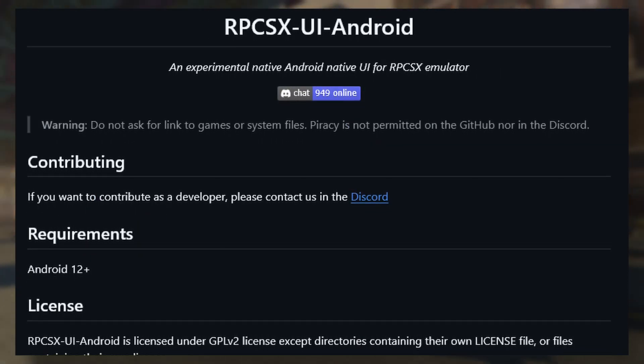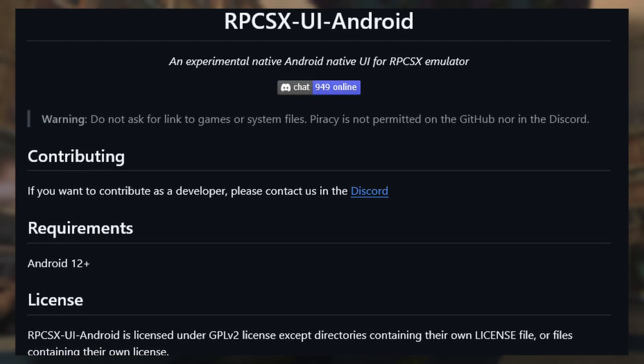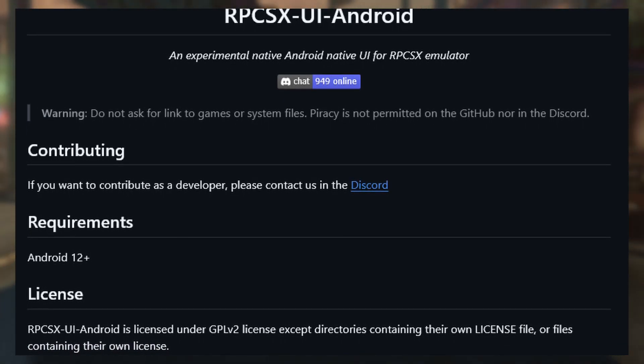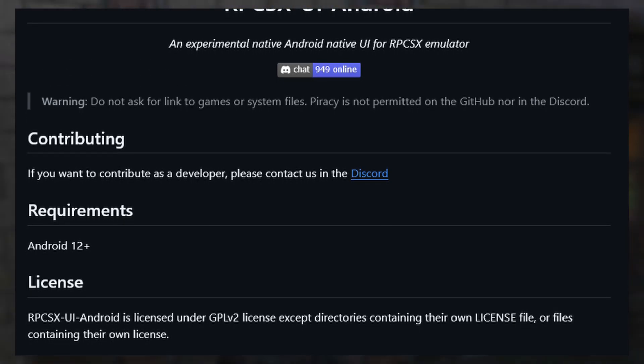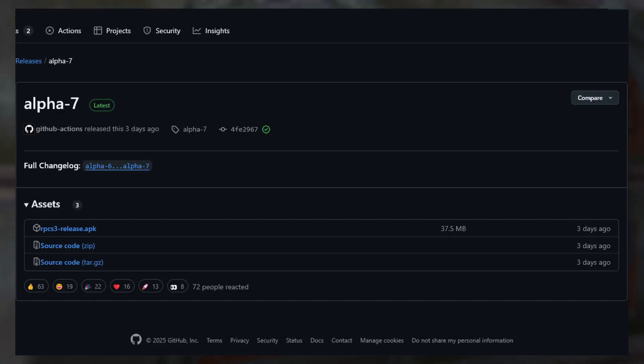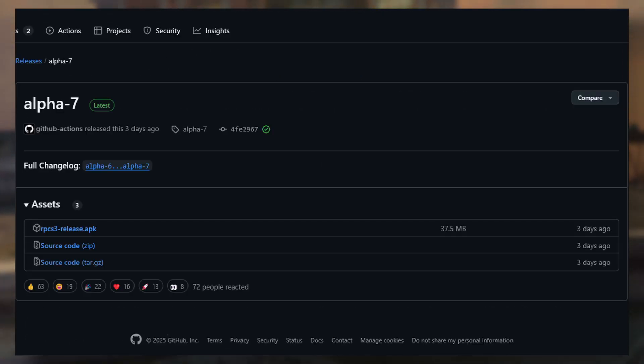I believe this will not include these features on the Android version and only PS3 emulation will be supported. This is probably just a rebranding of RPCS3 Android to have its own identity. The GitHub repository is now available but no release is out yet. For the meantime, the last release of RPCS3 Android is Alpha 7.